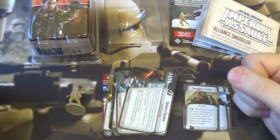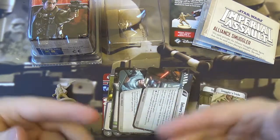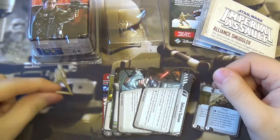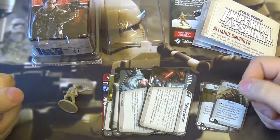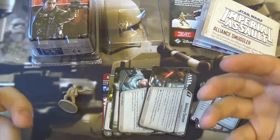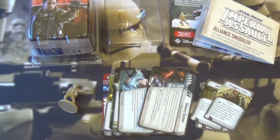That is everything in the Alliance Smuggler pack — it's only a little expansion. Of course, if you just want single components, go to our website bigorbitcards.co.uk — all these individual components are on sale and can be traded in there. If you have excess cards, models, and stuff, you can trade them in on our website and buy yourself some more pretty things, like figures to paint or upgrade cards you might be missing. Remember to like and subscribe to our channel. There are plenty more Imperial Assault videos, and I'll also be doing one for the other Wave 5 product, the Bantha — looking forward to that one. Thank you for watching. Bye from me, Simon — see you next time!